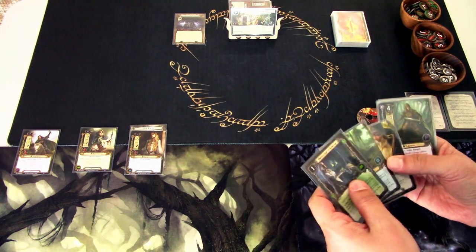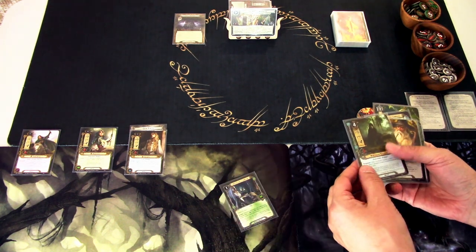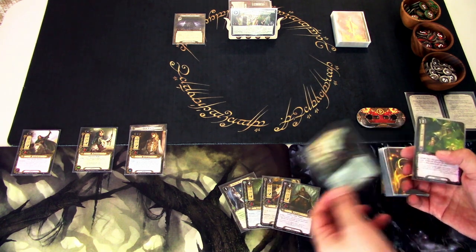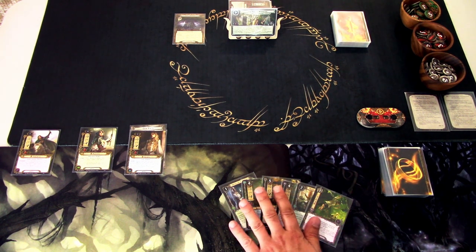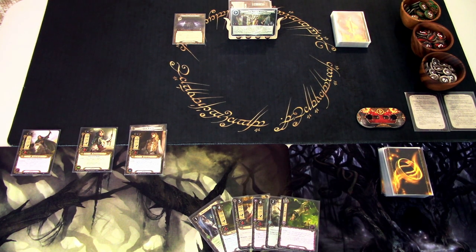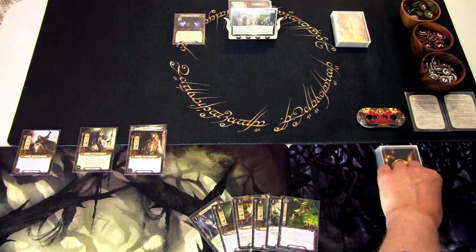After the mulligan we get Protector of Lórien, Northern Tracker, Gandalf again, Faramir, Unexpected Courage, and Sneak Attack. Not the best hand — I really want to get the Steward of Gondor into play as fast as possible — but we'll go with this. We draw a card and gain resources in the resource phase.